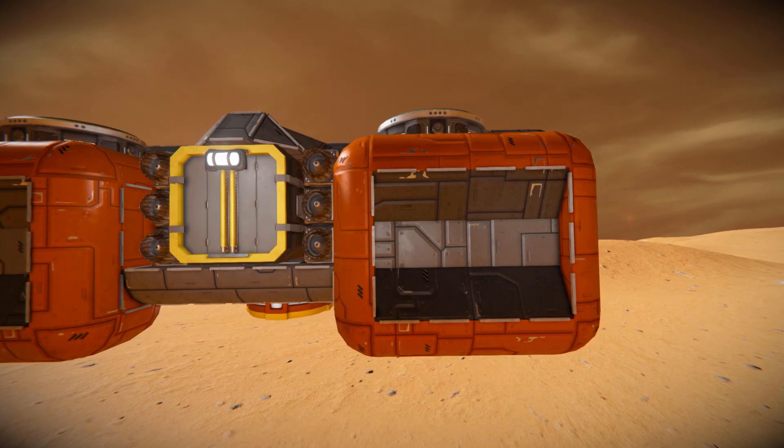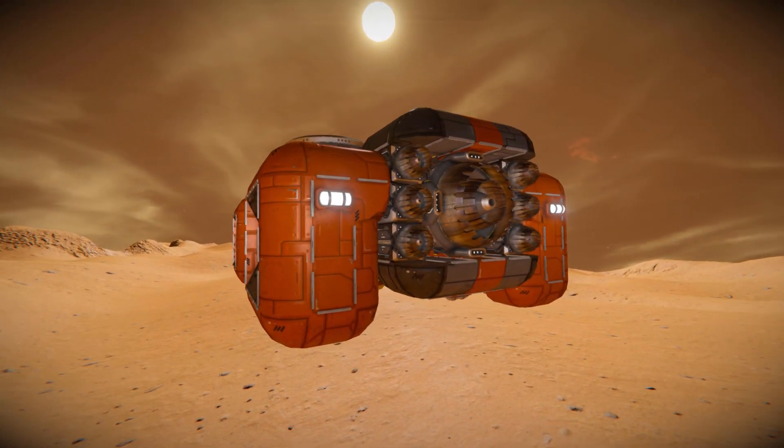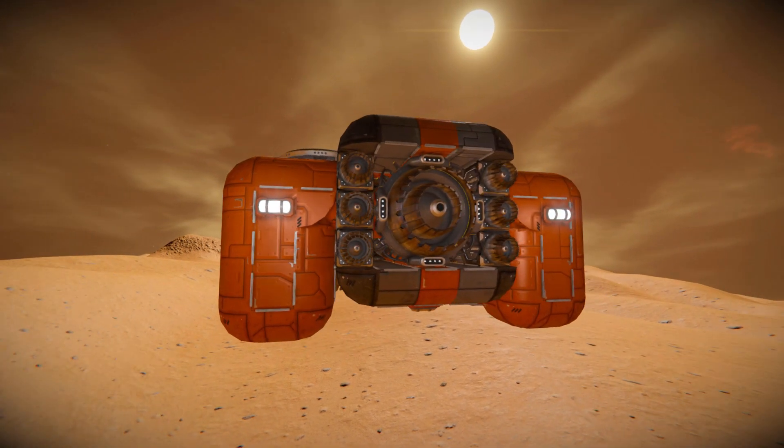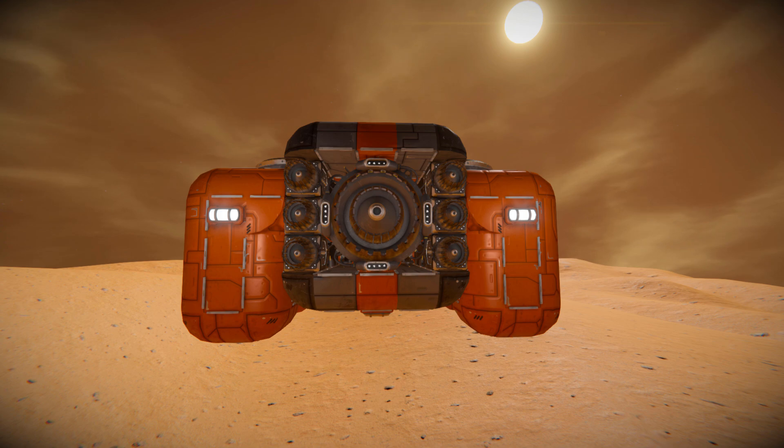Moving all the way around to the back, we've got some more interior lights and some more atmospheric thrusters. We've got six small ones and one large one to help push us around and get our resources to wherever they need to go, and that's all been surrounded by some lovely rounded blocks to make sure they're nice and protected.